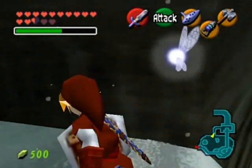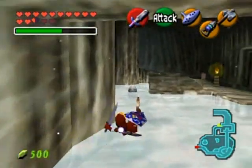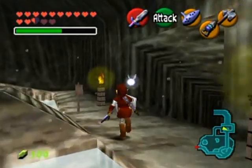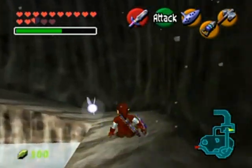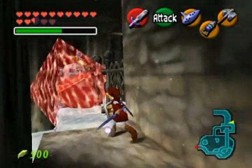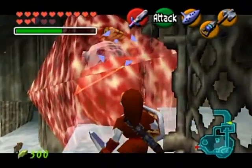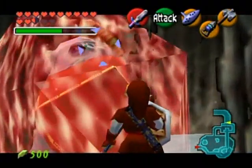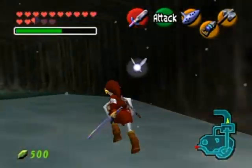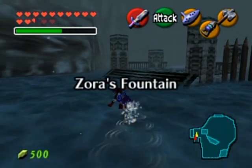Now let's go over to Zora's Fountain. You're going to notice that that place is also quite a bit different this time around, so no cutting ahead — it's going to be a whole different world. The ice is, needless to say, slippery, so be careful. You can Z-target our frozen fish friend there, but you can't seem to examine it. I'd actually like to hear what Navi has to say about that.